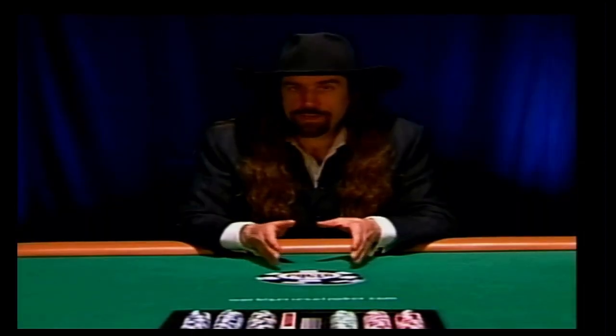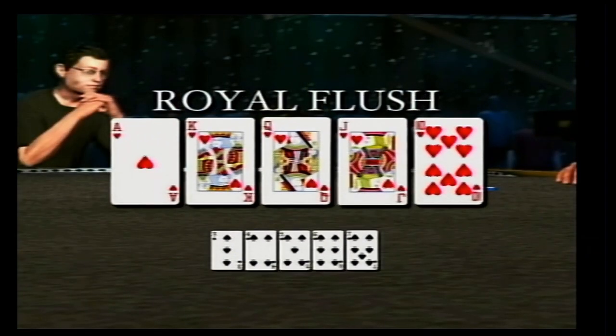The best hand in poker is the highest straight flush. The highest straight flush is ace, king, queen, jack, ten of the same suit, and that's called a royal flush.